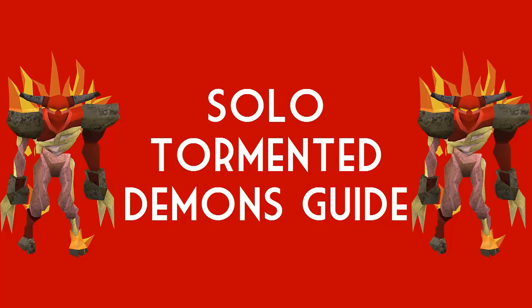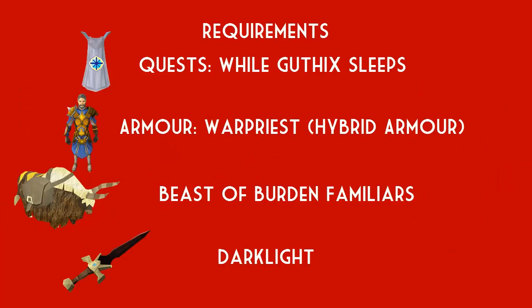This way has worked really well for me and I enjoy doing it this way, so I'm just letting people know you can do it this way. There is a simple way to get yourself a nice pair of dragon limbs. Let's move on to the requirements. Up on screen you'll see the first page of requirements needed to kill tormented demons. You're going to need to do the While Guthix Sleeps quest, which requires 270 quest points.